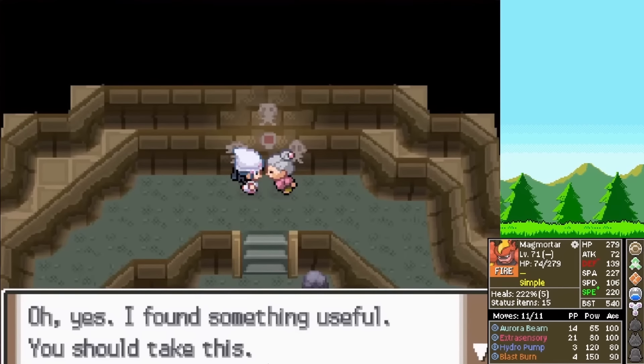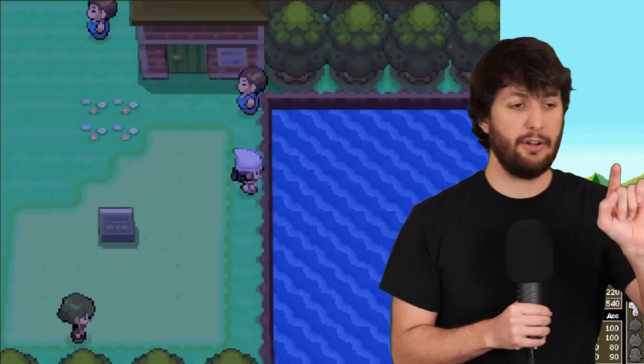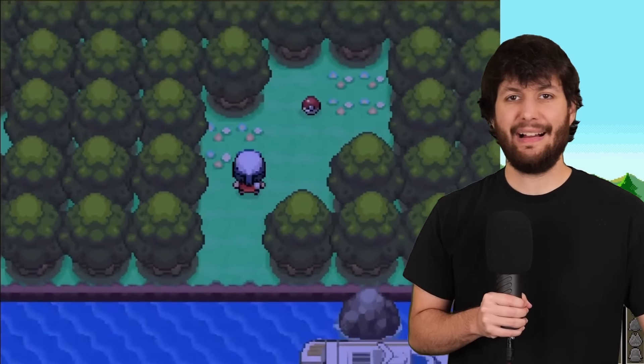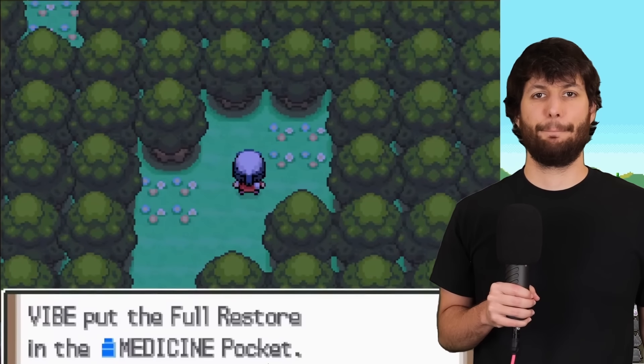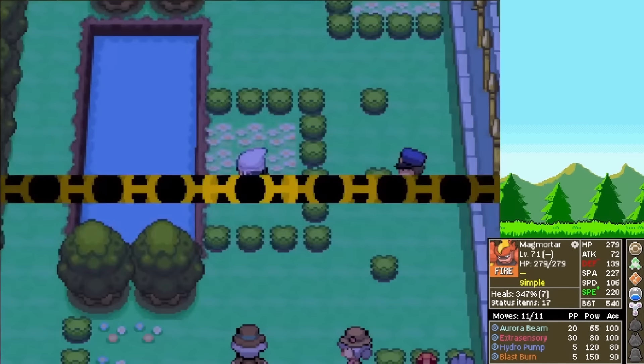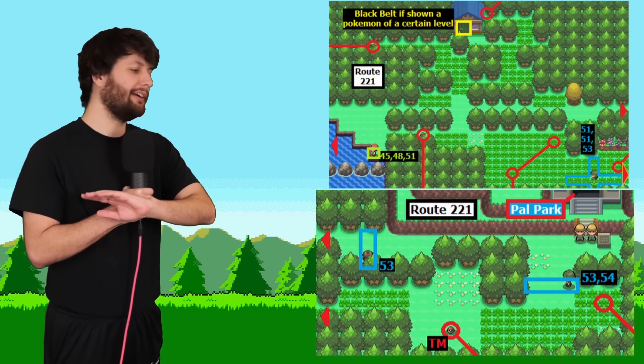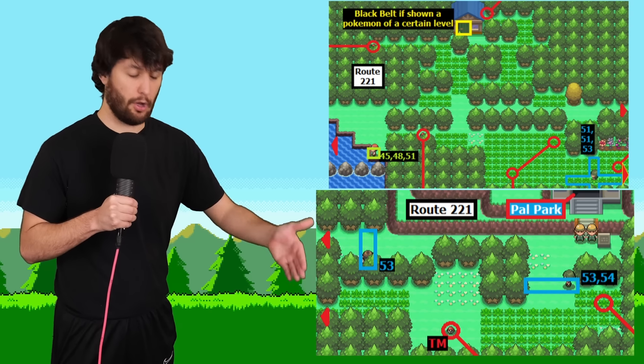This is where we acquire the HM for Surf. You can't teach HMs to your main mon, but now we've unlocked the ability to pick up so many items — by millions I mean 28. Notable items we picked up: one Full Restore. It's incredible, but that was the only one. After going one for 28 on good items, it's time to fly to Sandgem Town and go to Routes 219, 220, and 221 and clear out all the trainers and pick up all the items.